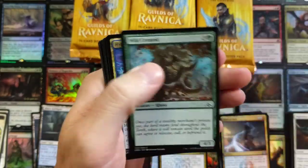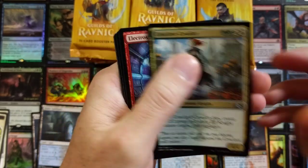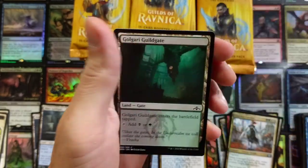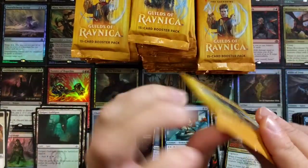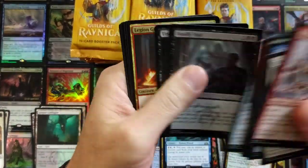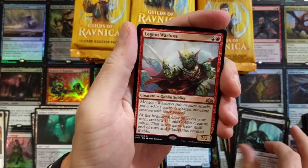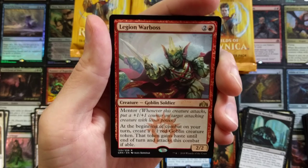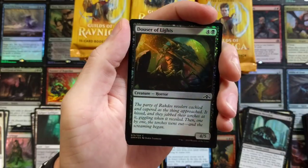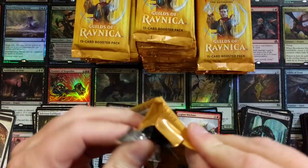There is one card I hope to get in foil if we come across it. Conclave Cavalier, Electrostatic Field — curious to see what that's going to do. Omni Spell Adept up in the house — that fun little card where you can just cast big old instants and sorcery spells, which is ridiculous. Legion War Boss — solid, we'll take him all day. Two foils already, can't complain about that.